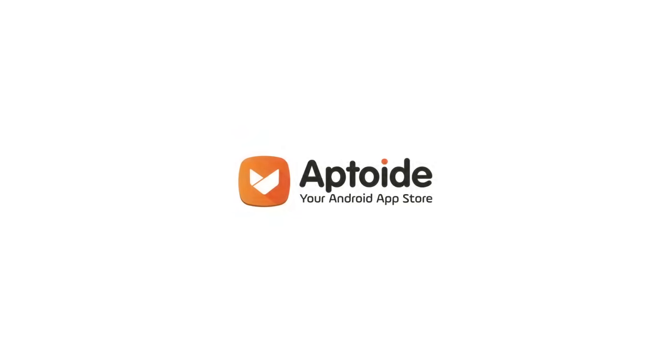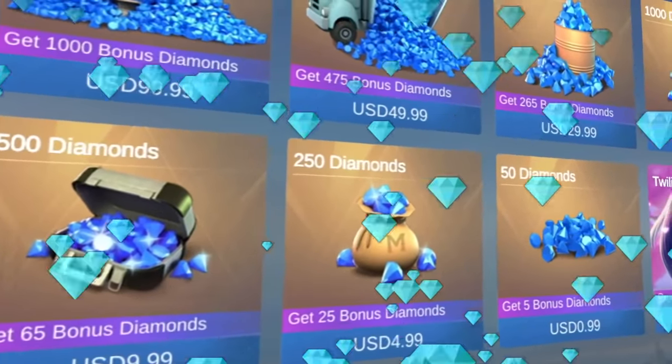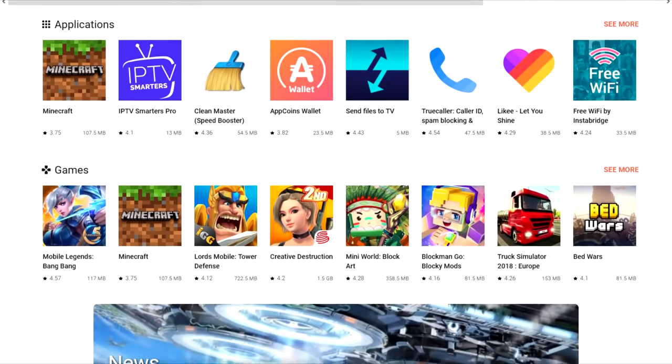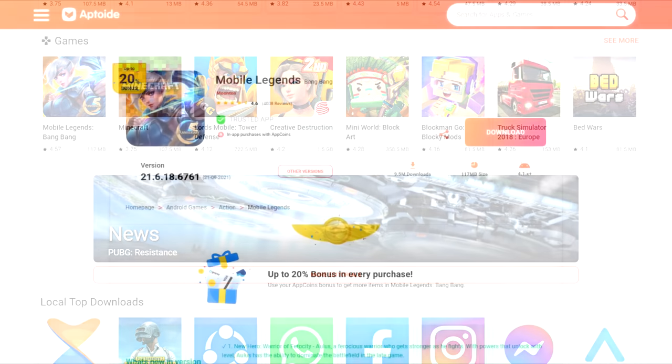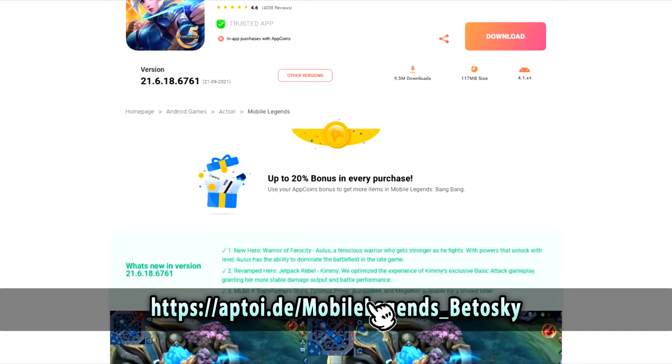But before we continue, let me tell you about the amazing sponsor of this video that would allow you to multiply your diamond purchases in Mobile Legends. Apto is the largest independent app store, which gives you extra diamonds as a bonus each time you purchase diamonds in Mobile Legends. And they are working directly with them, so you can download the official version using my link in the description.